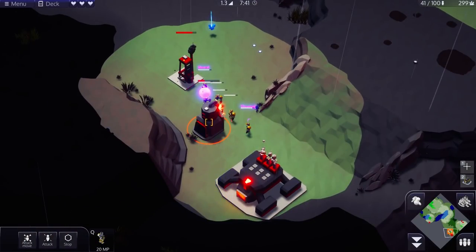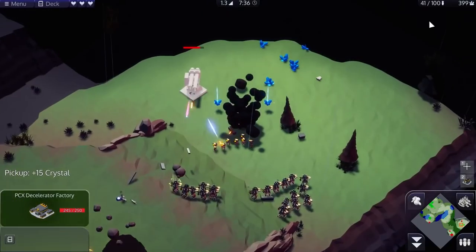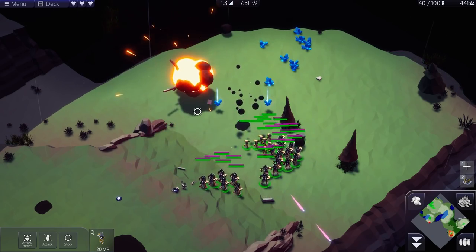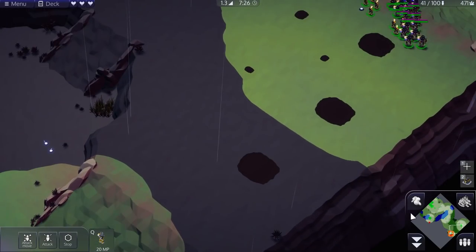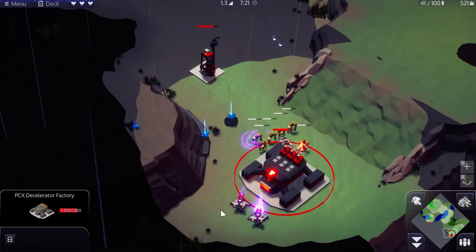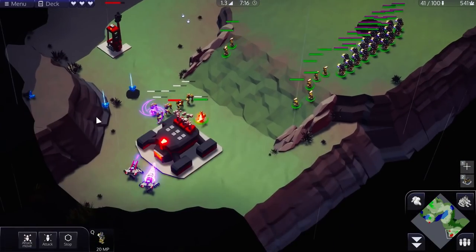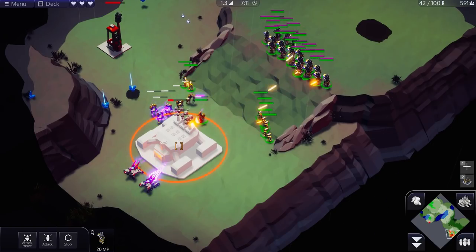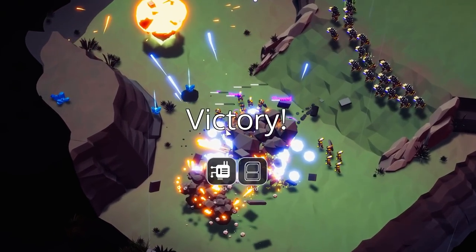There we go. I think I found their base. I think that's their factory - it's hard to tell. Get them zombies. I think these slowing tanks - these are the decelerators. I wonder if my enemies rebuild. They might not. Either way, that was the end of their factories. So we get a hack and a card.